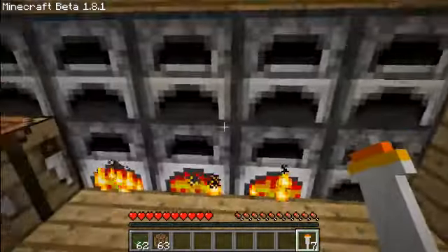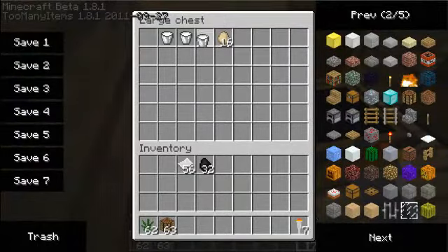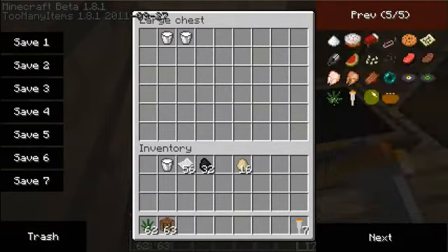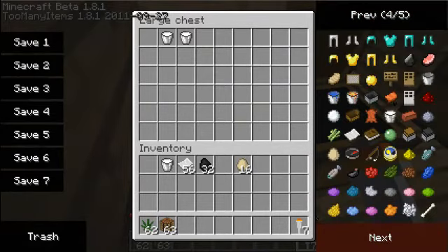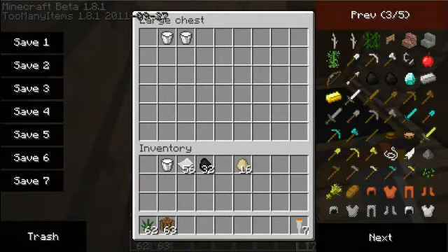There's one more thing I'm going to show you. We can make some hash brownies by using milk, eggs, and flour — or wheat, excuse me. I hope that I'm not too unprepared for this video, I'm sorry.